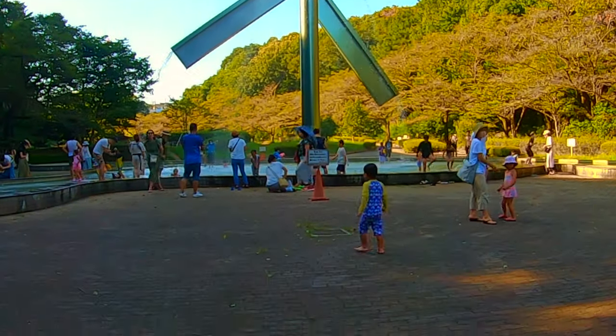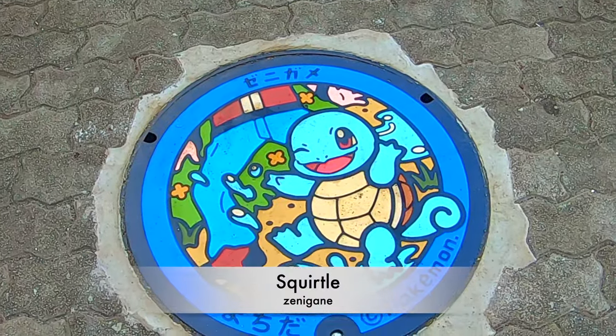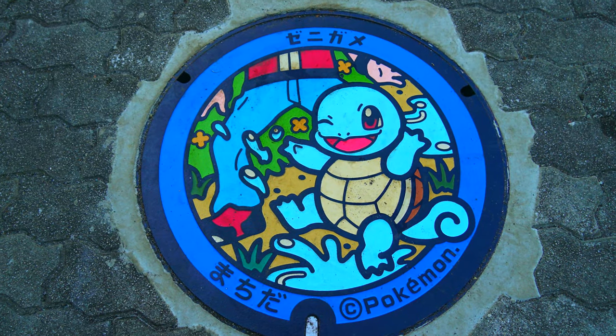There is another manhole cover on the other side of the windmill. It is Squirtle — in Japanese, Zenigani. It is a water type Pokémon.